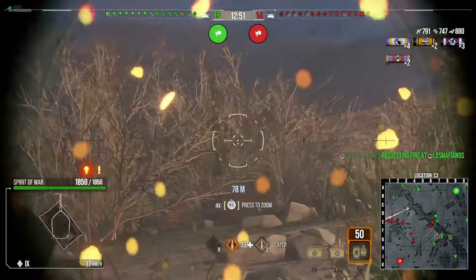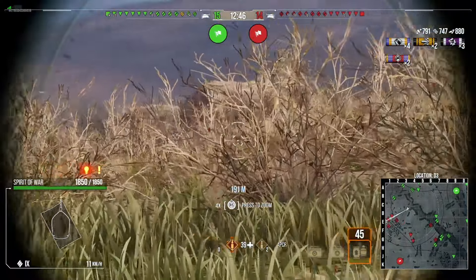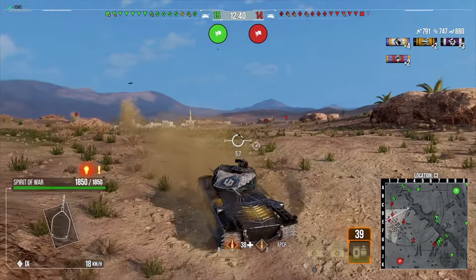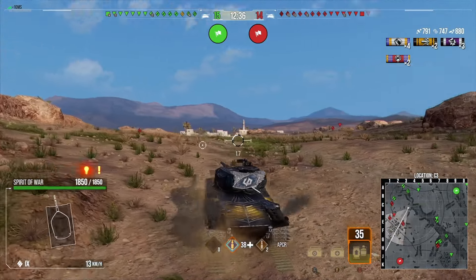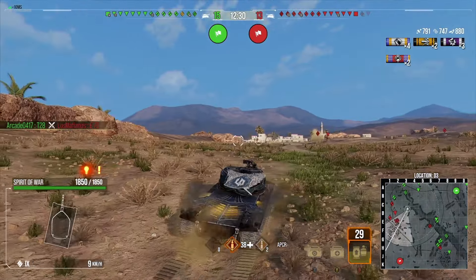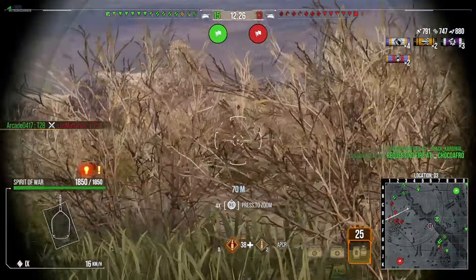With this version the turret armor is a lot better — you can see these tanks are really struggling to penetrate us. The hull armor of the tank is pretty terrible; you're not going to bounce much if caught out in the open. But when you are hull-down, that's how you want to use this tank — you can definitely bounce quite a few shots. We've pushed up and got some good positioned shots.